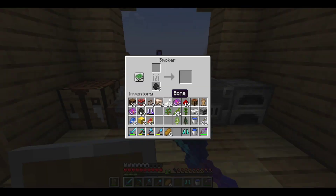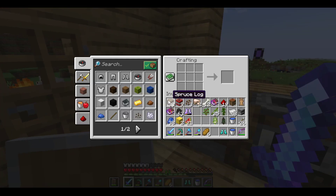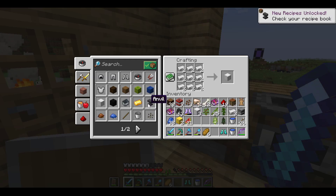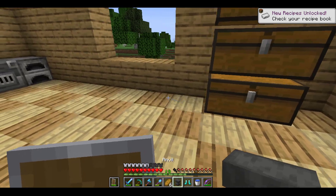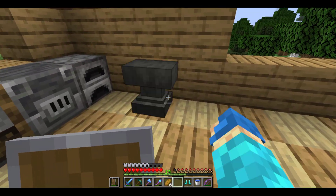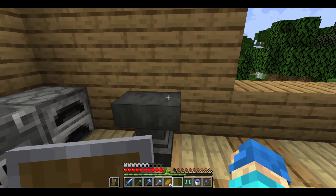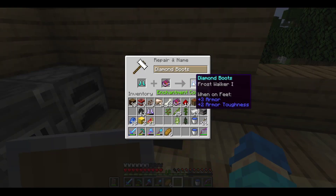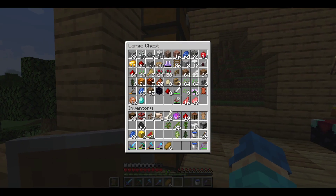Let me go ahead here — we have enough. One, two, three. Let me get an anvil, put the anvil down. We have Lure and Frost Walker, so let's put the Frost Walker in here — there we go. Also let's make a fishing rod. I did leave my sticks but not an issue. Let's put that enchantment on — perfect.